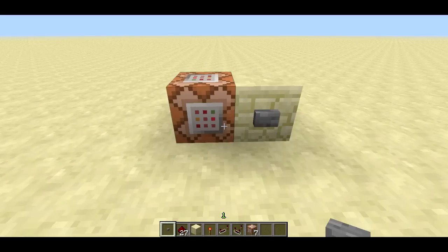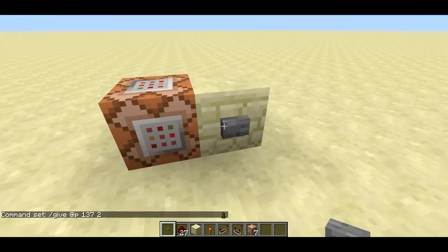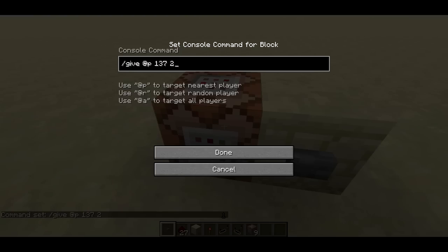That's all I'm going to say about selectors for now. When we get to specifiers later, we're going to refine how we use them. But for now, I just want to go over all of the commands you can use in the command block. We've already seen give — you can do a little bit more with it. Say I said give @p 137 with a button: I had seven command blocks, I push the button, now I have nine.